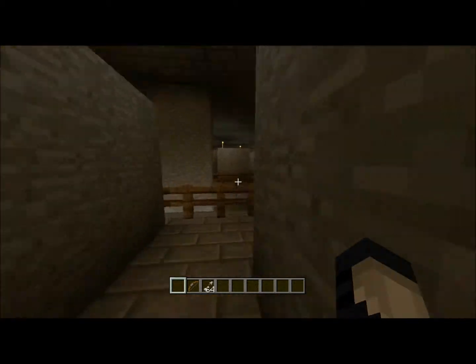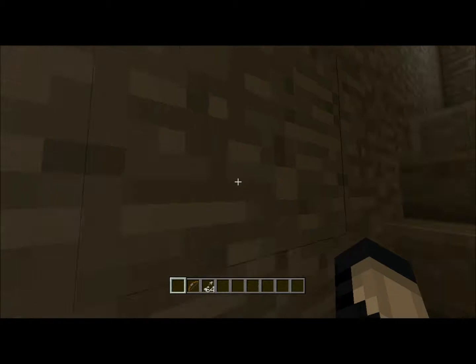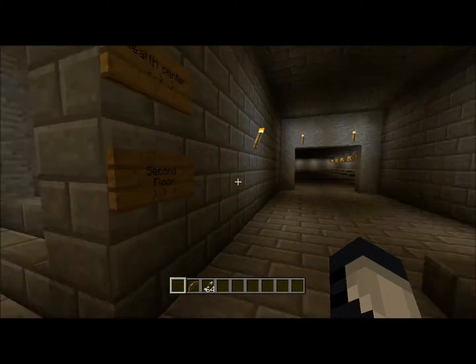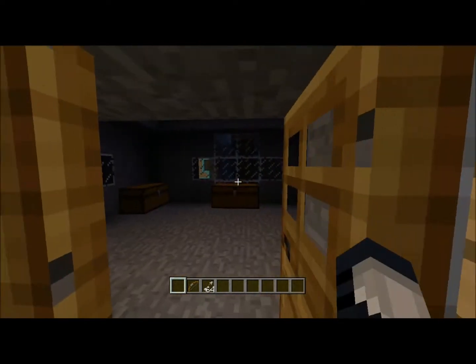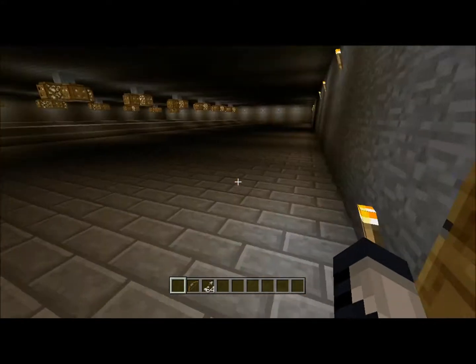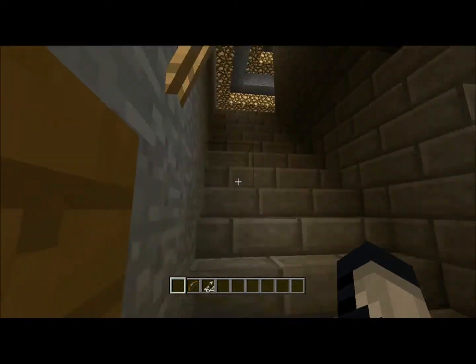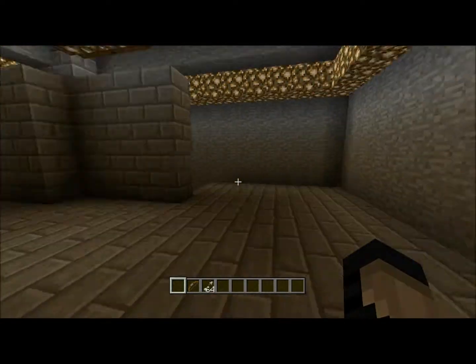We'll head to the second floor. Right here is a mess hall and health center — each box would obviously have food and stuff to heal you when you're playing the game, even though I don't really ever play on anything but peaceful mode.